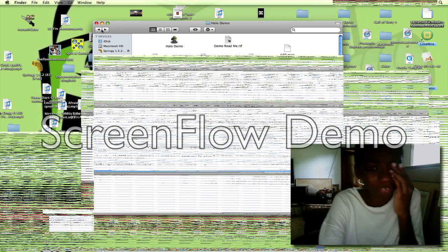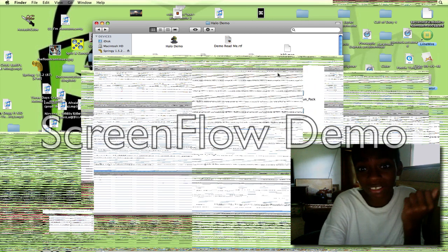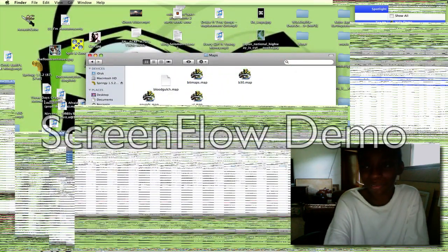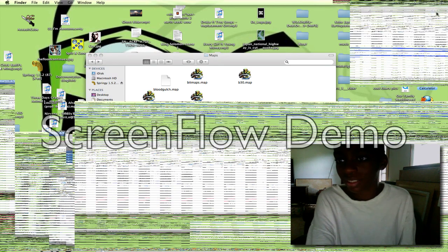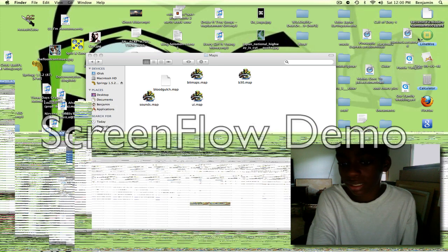That's for online mods. But if you want a campaign mod, add the Silent Cartographer ODST mod. You have to go to maps - it's called b30.map. Here we go - b30.map.